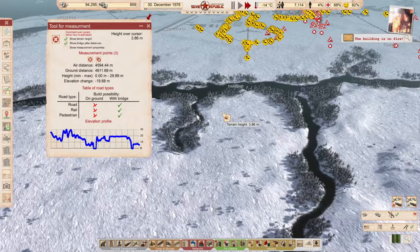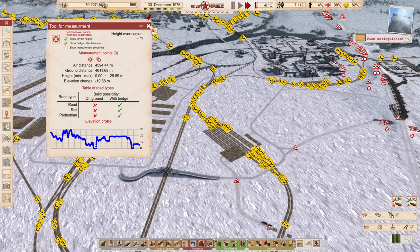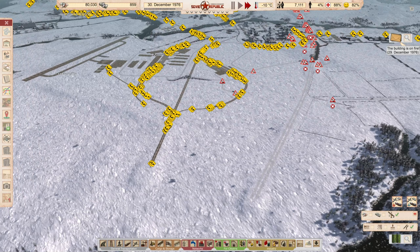That's the absolute top. Looking at the ground distance, it would be pretty hard to do as the crow flies, but it is definitely doable with trains that go faster — so that's what we're aiming towards.